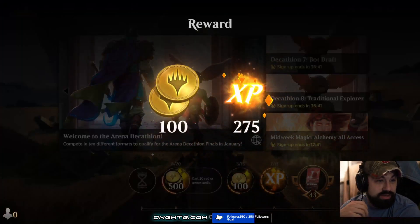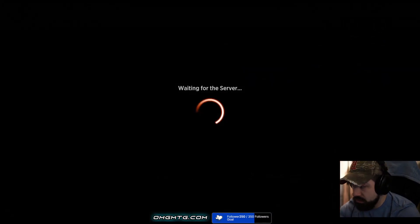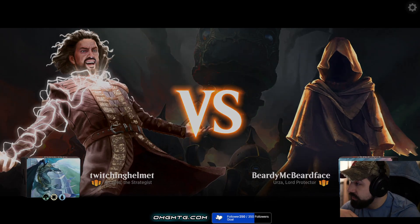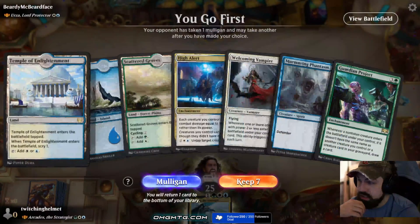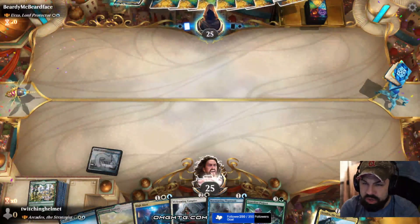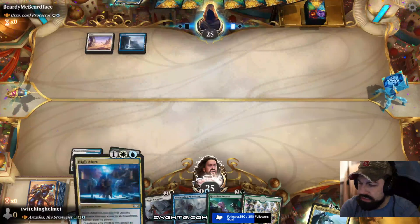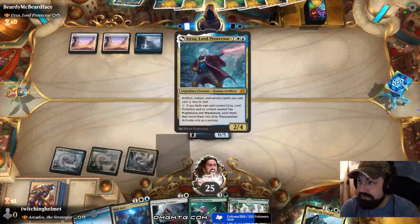If you're just joining now, we are playing Arcades the Strategist in Historic Brawl and we are two and oh. It's been doing well but we haven't really had a strong opponent. Opening hand — too high, going to mulligan. I go first again for the third time in a row. Scry tapped — they didn't play anything turn one so I'll be able to play Scattered Grove early. High Alert potentially. We are facing an Urza — let's do this.